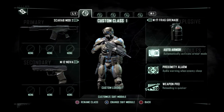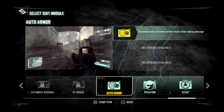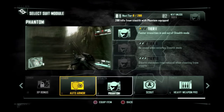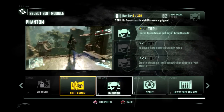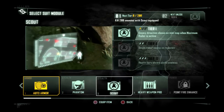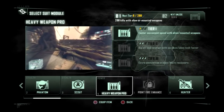And the modules. Auto Armor — basically just picks it up every time you get shot by something. Phantom — phantom transition in and out of stealth mode, just makes you change back and forth faster. Scout — basically just points to where the enemies are going. Heavy Weapons — just faster movement with the heavy weapons.